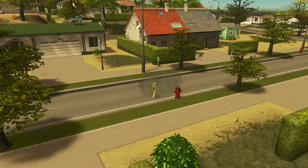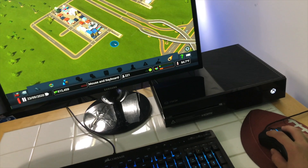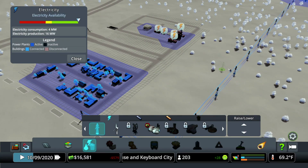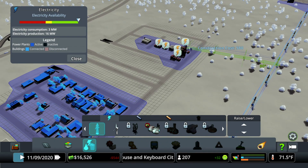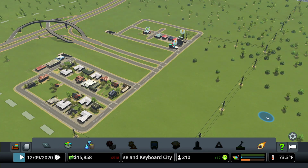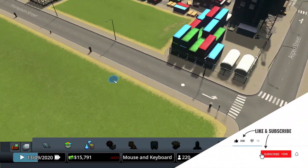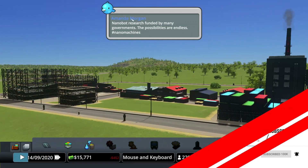Now let's get into our fifth and final tip, which is going to be turning your console into a PC. That's right — plug in a mouse and keyboard and play City Skylines just like you would on computer. I only found out about this recently and I made a video on it, which you can check out right here. If you have any questions on anything I talked about in this video, make sure to leave it in the comment section down below. Like, comment, and subscribe for more City Skylines content, and I'll see you in the next one.